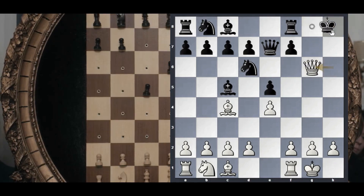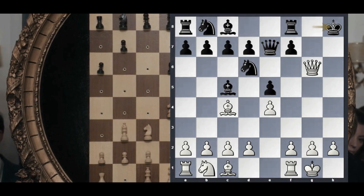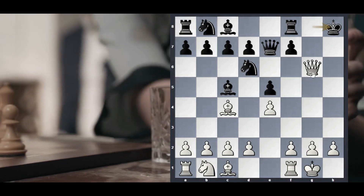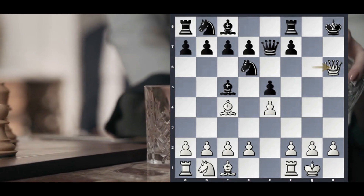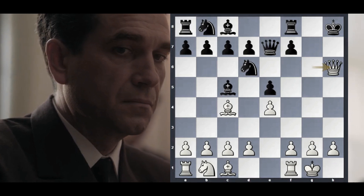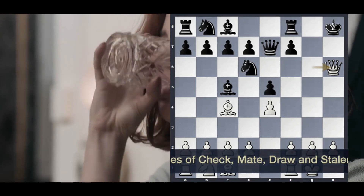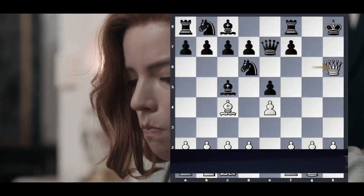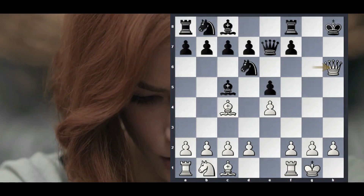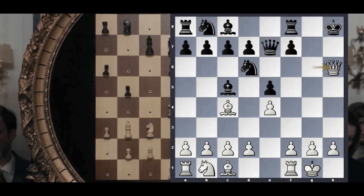Perpetual check is a way to draw. Check, another one, and another one. When we get to threefold repetition — one position repeating three times — we get a draw. Besides mutual agreement, this can be a very interesting way to save a game by making a perpetual. It's valuable to understand drawing, both as a way to save a position and to make sure your opponent doesn't save it when you have an advantage.